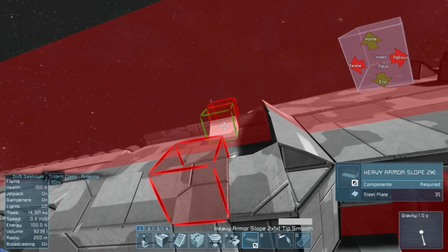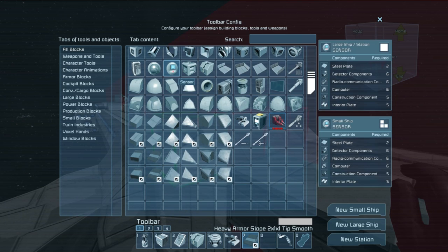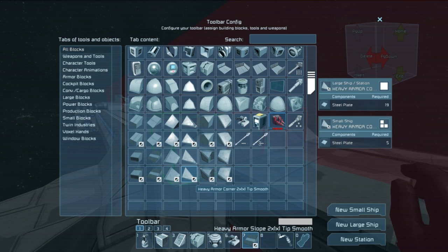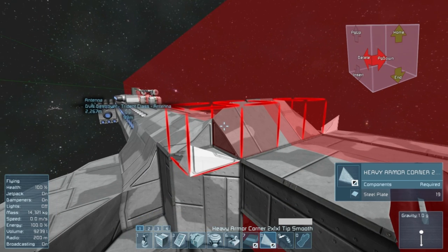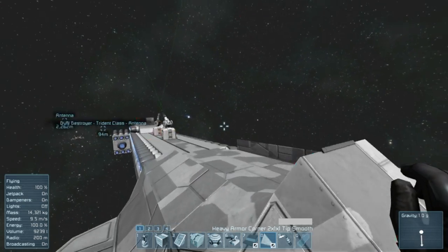I'll probably want that inverted block. Oh, where's that inverted block? Is there an inverted heavy armor 1x2 tip smooth? Yeah, that's exactly what I was looking for.